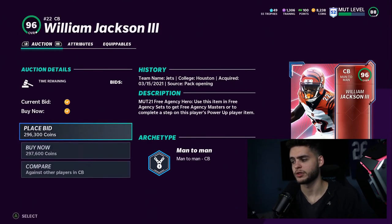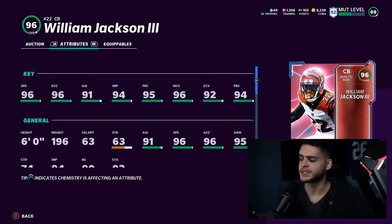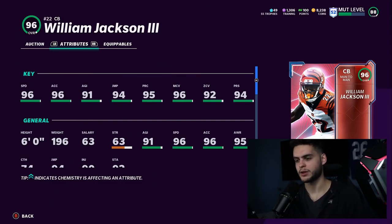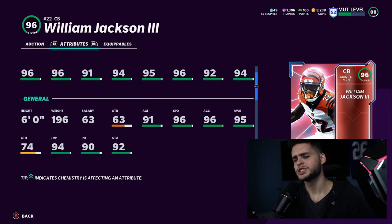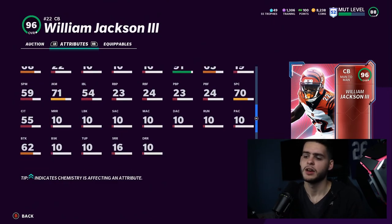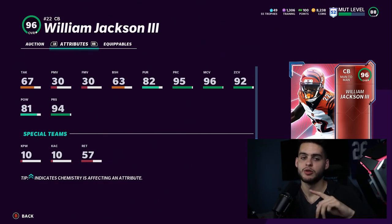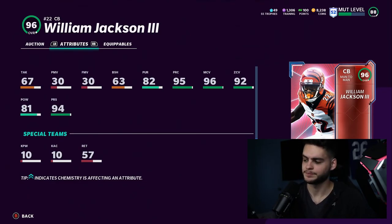Coming in at number one — the best choice — is William Jackson III for the Bengals. I knew instantly he'd be the best because of his speed. He gets 96 base speed, which becomes 99 speed powered up and chem'd — super exciting for a free player. On top of that: 97 acceleration, 99 play recognition, 99 man coverage, 98 zone, 99 press, 91 agility, 94 jumping, and 81 hit power. That hit power is what really pushed him up my rankings — you now have a 99 speed cornerback who can also lay a hit. He's going to be everywhere on the field, making tackles that other corners would miss, like Deion always does flying in from off-screen.